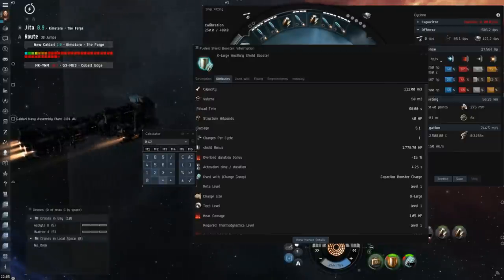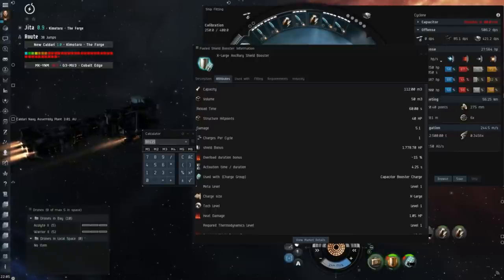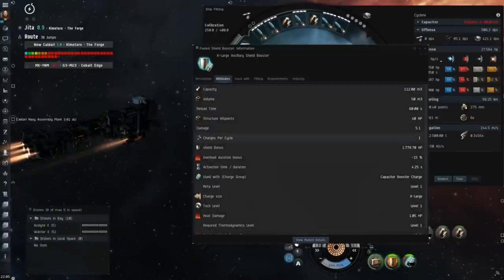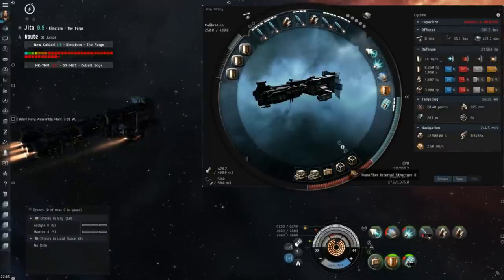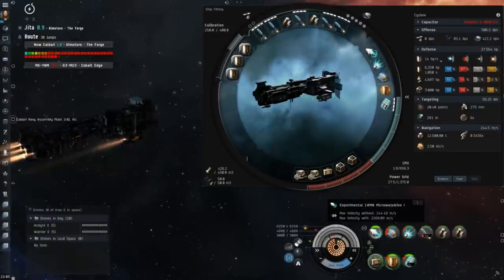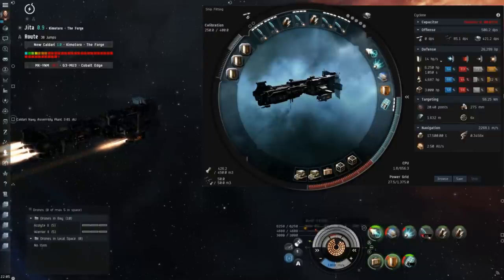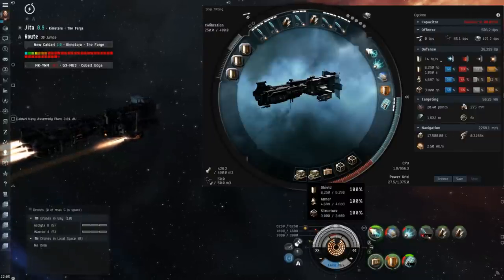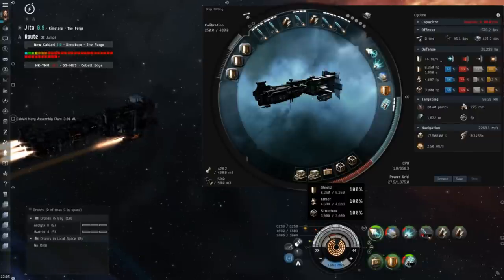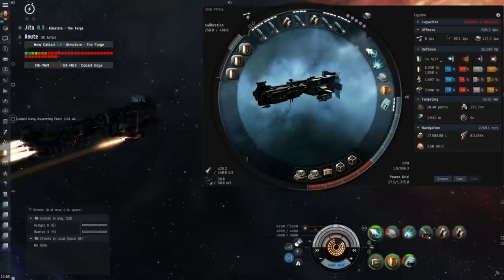What that means in ideal circumstances is that it takes a bit more than 500 DPS to kill you before your ancillary shield booster reloads, and hopefully during that time — when we had charges and also during the reload — we can remove enough DPS from the field to get another reload. Keeping that 500 DPS number in your head is important so it can help you decide whether to disengage or continue fighting. Since heating the ancillary shield booster gives a bonus to the amount repaired, we want to ideally heat it for every charge we use in order to draw maximum effectiveness.